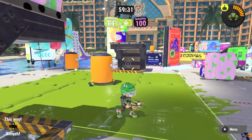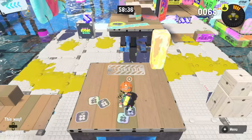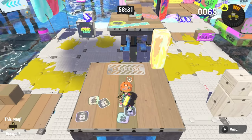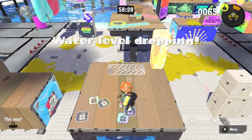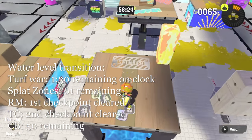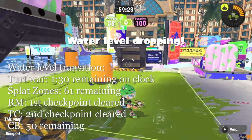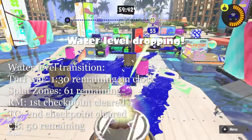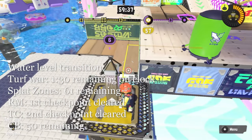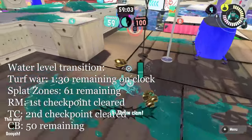Finally, we have Mahi Mahi Resort, where the water level shifts, usually in response to the leading team scoring a certain amount, adding more paintable turf and changing the layout of mid considerably. This has different triggers in each mode: In Turf War it happens at 1:30 on the clock. In Splat Zones it happens at 61 points remaining. In Rainmaker it's when the first team clears the first checkpoint. In Tower Control it's when the first team clears the second checkpoint. And in Clam Blitz it happens as soon as one team gets to 50 remaining or further.